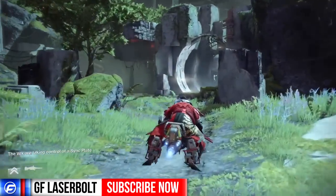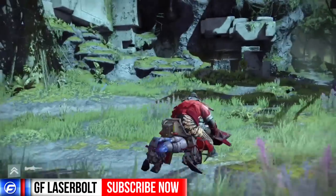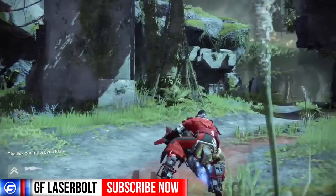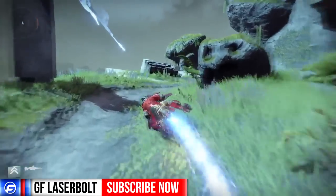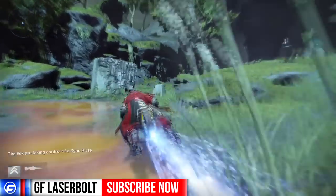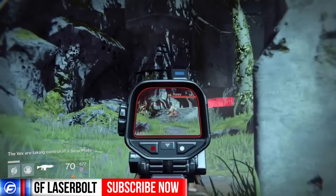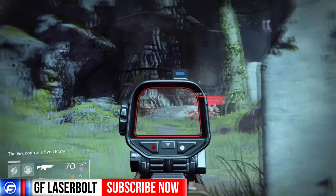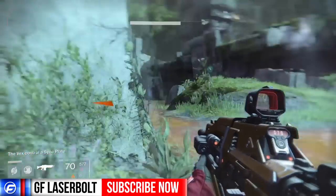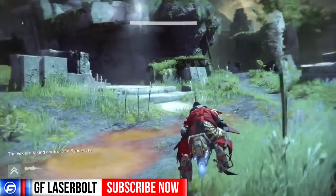We found something very interesting. When you start the raid on hard mode, you'll be fighting level 30 enemies, which is significant because the raid is level 30. The enemies that start spawning outside are level 26 — the only way you get level 30s is once you're within the raid itself.